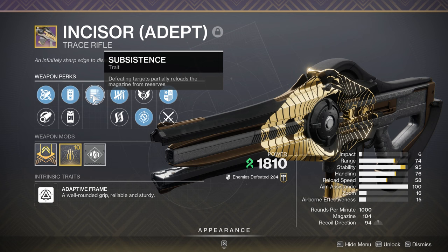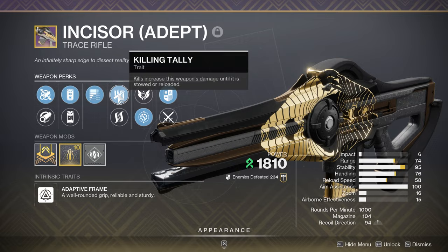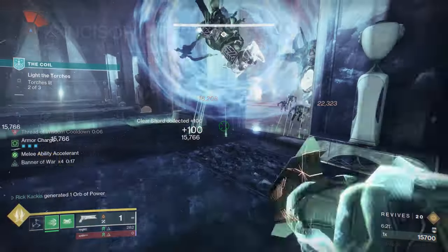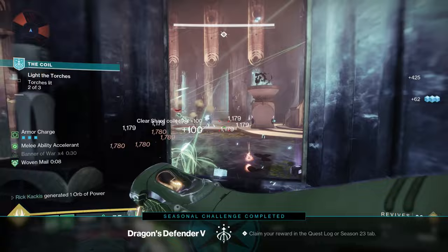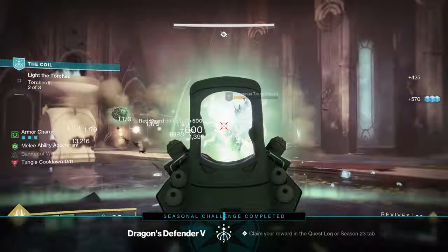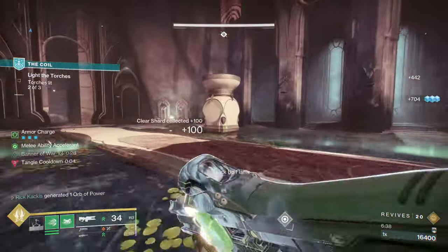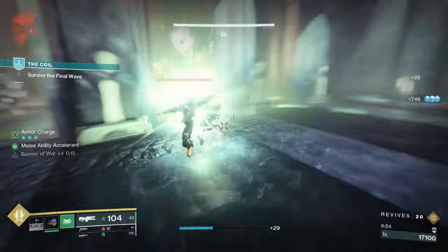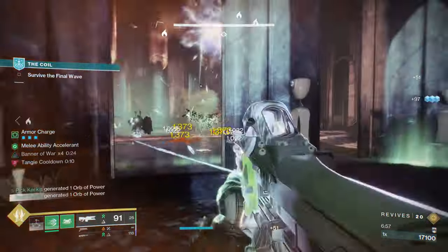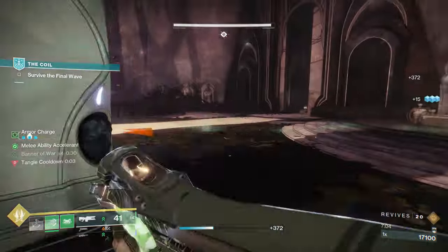First of all, I have Subsistence in that first column, which gives me ammo back when I get a kill. I'm combining that with Killing Tally, which is incredibly powerful — it's basically like Rampage except with no time limit. It never expires until you reload. You get a kill, you get a permanent damage boost, and it stacks up to three times. Combine that with Subsistence getting your ammo back, and you can have Killing Tally times three up for a ridiculously long time. If you don't want Killing Tally, it can also get Target Lock. If you don't like Subsistence, it can get Envious Assassin to massively boost the magazine.